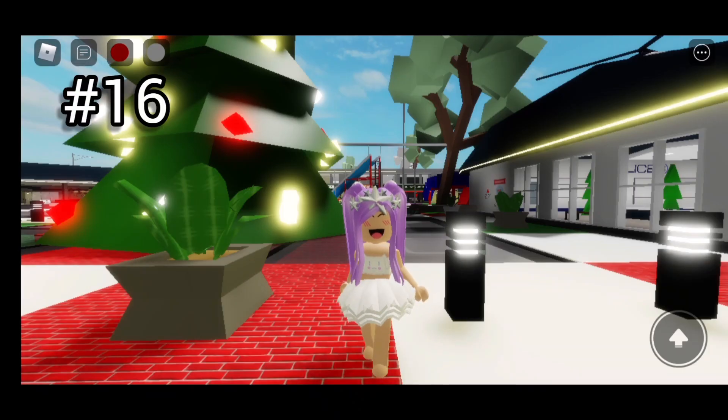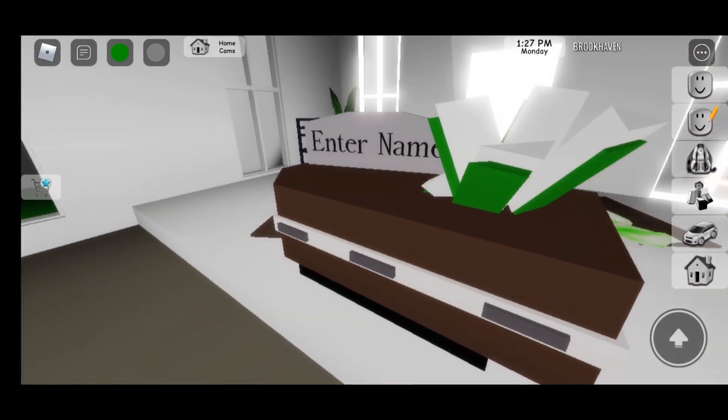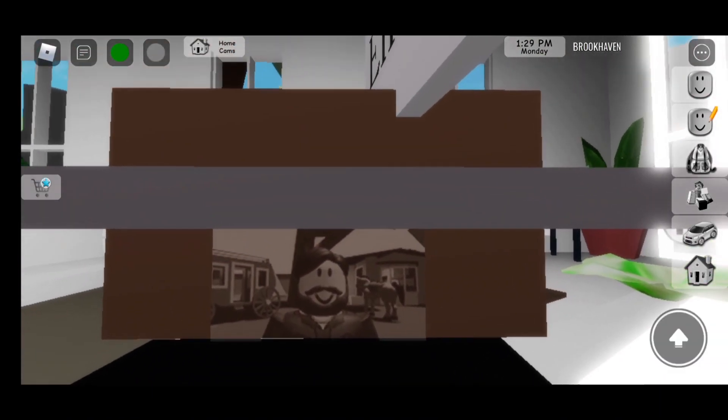Sixteenth secret! Go to the church and press funerals. Go inside, zoom in, and you will see Mr. Brookhaven.